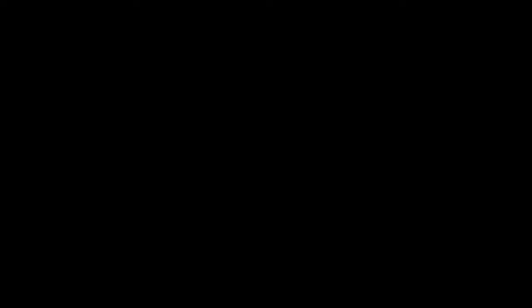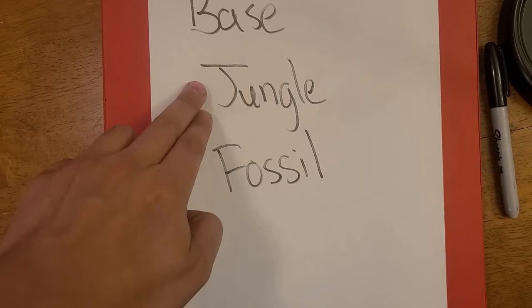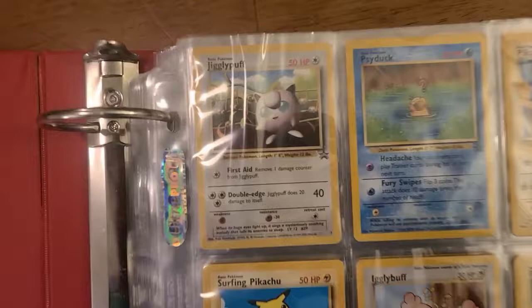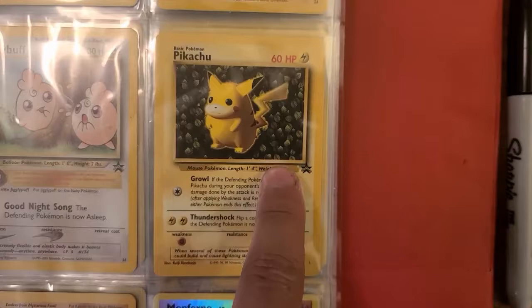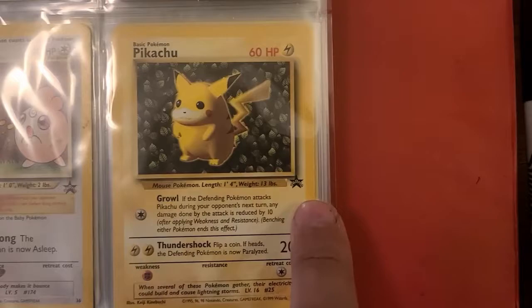Alright, Card Master Craig here. As you can see we got Base, Jungle, and Fossil in that order. Before we start with Base, I have a lot of black star promos — I'm talking original Wizards of the Coast promos. Things like the CoroCoro Jigglypuff, Psyduck, Pokémon Snap Pikachu, the original surfing Pikachu, Igglybuff, and the Ivy Pikachu, which actually has very rare copies that appear in some original print runs of Jungle.